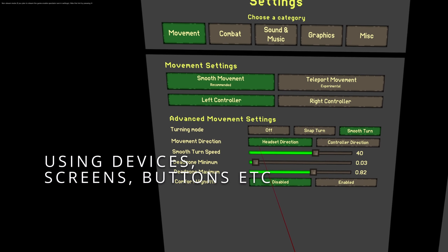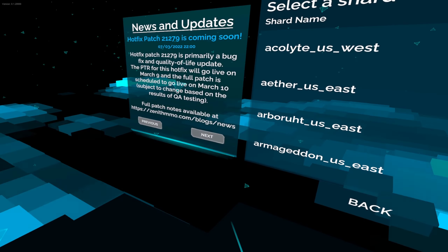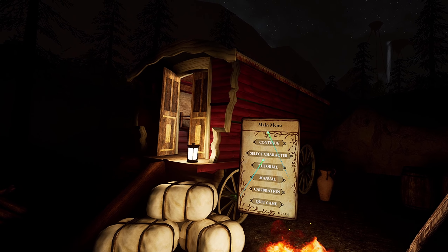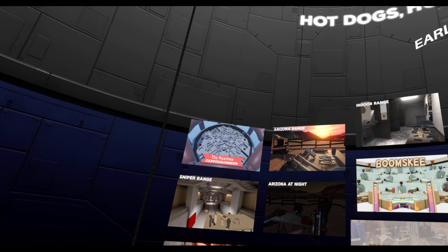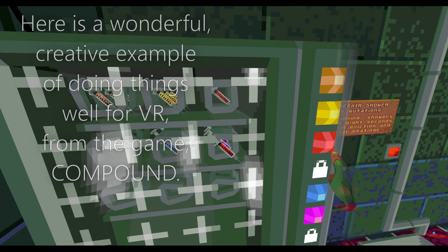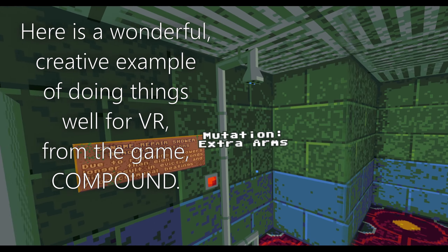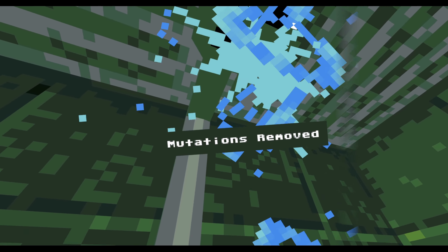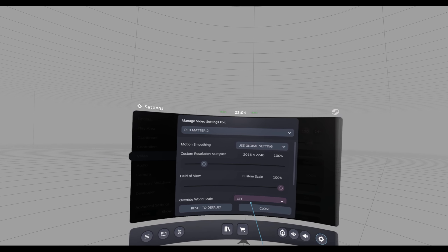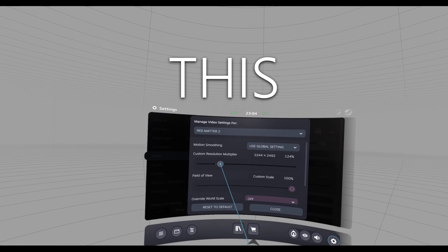In most other VR games I've played, the use of computer terminals or monitors or screens or buttons is implemented in the same ill-fitting, unengaging and boring way — the default laser pointer from your controller to a floating button. Because apparently most VR devs at the moment are so creatively void that they cannot conceive of anything other than emulating a mouse cursor no matter what's available to them. Even SteamVR menus are still hamstrung by laser pointers. This sucks.